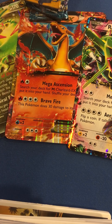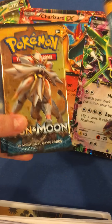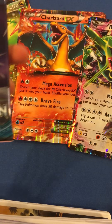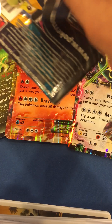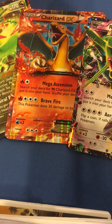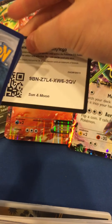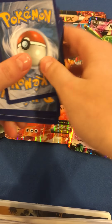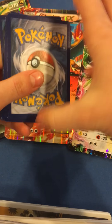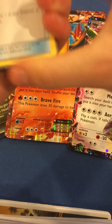Alright, so we got three Sun and Moon Booster Packs, as you can see. Let's go ahead and open them up. We'll open up this one first. Alright. Hopefully we can get something good here. Here's another code card. Holding it upside down. Here we go, and do the trick. One, two, and three.